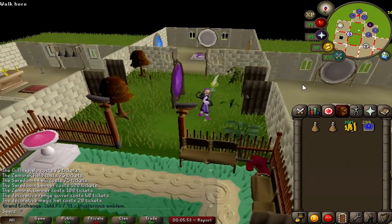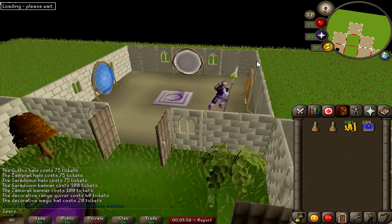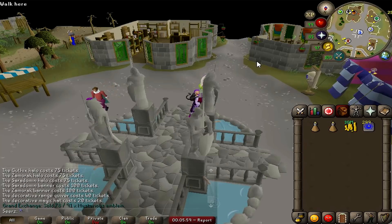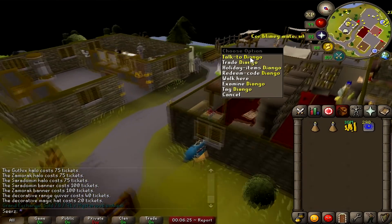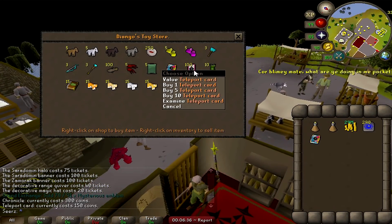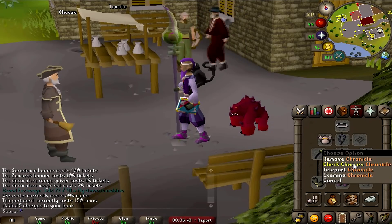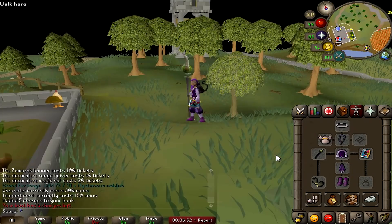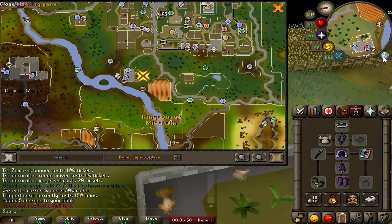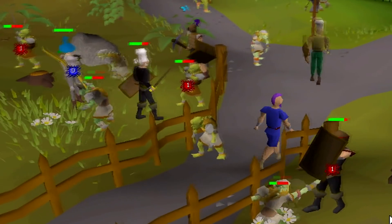Moving on to number two — this is a newbie tip but it'll really help you out, especially in demo mode. Many new players, especially free-to-play, don't have a house with a portal chamber, and may not have Varrock or Camelot teleports. Head over to Draynor Village, talk to Diango, and pick up a Chronicle book with a couple of teleports. It's very cheap, teleports you right next to the Champions' Guild, and it's free-to-play — it also works great in demo mode.